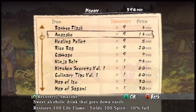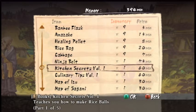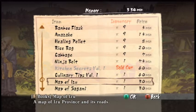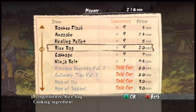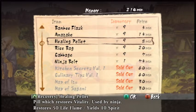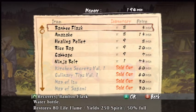We have some Amazaki, some healing pellets, and all kinds of craziness. Hey, look — an accessory: Kitchen Secrets. Teaches you how to make rice balls. I want that. This will definitely help. And he has maps too. I'm not going to buy the ninja belt, but I will buy some healing pellets — those will help. I want some alcohol.